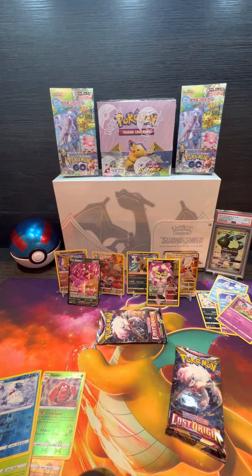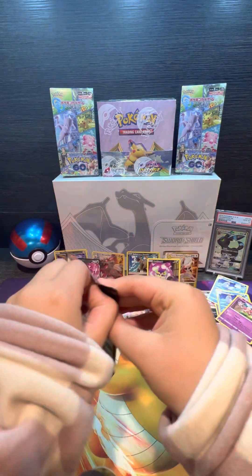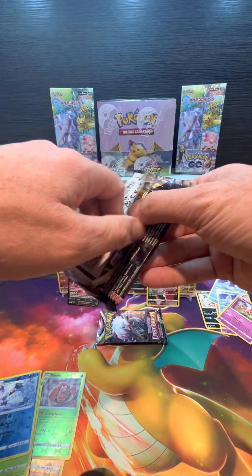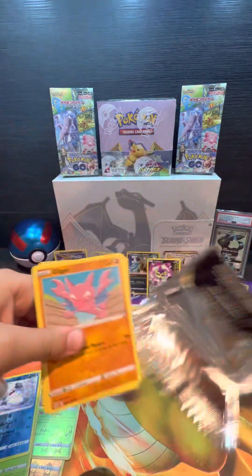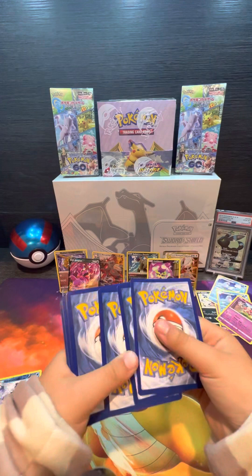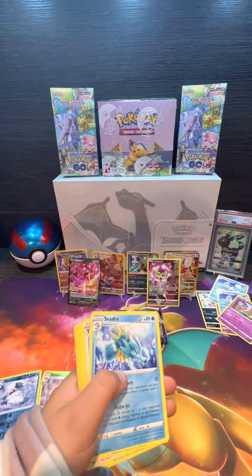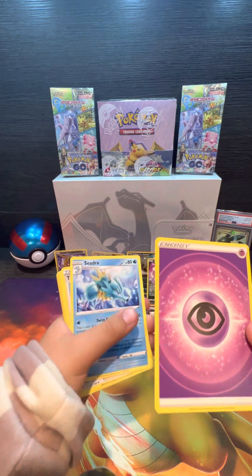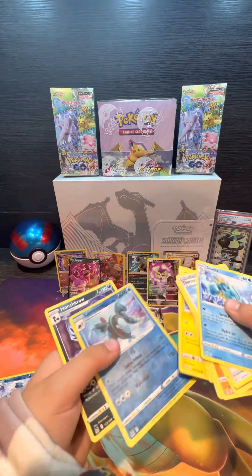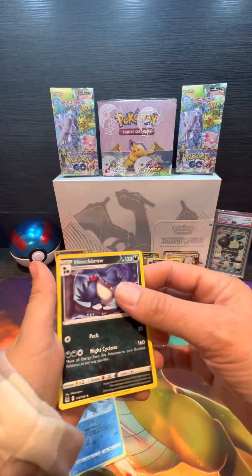Alright, which one's next? They're both the same. White code card. I forgot what type that is — it's Psychic, isn't it? Yeah, Psychic. And we got these two as our hits: Blissey reverse holo and a Honchkrow non-holo.